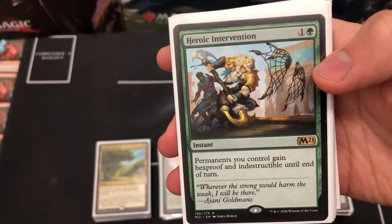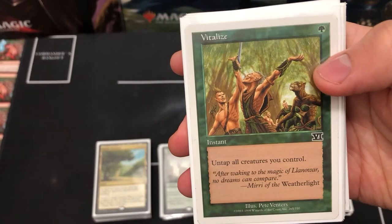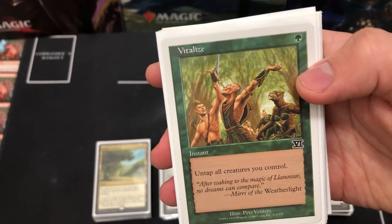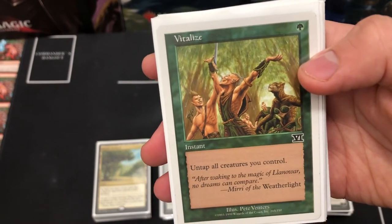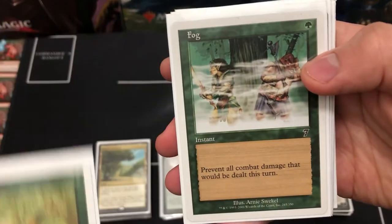Heroic Intervention gives all permanents hexproof and indestructible. Vitalize untaps all creatures you control — really good if you've gone all out on an attack. With one green mana people don't tend to think you've got anything worthwhile, so if they swing at you, you can flash this out in response and untap to block and destroy some creatures.